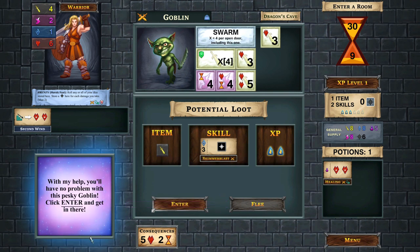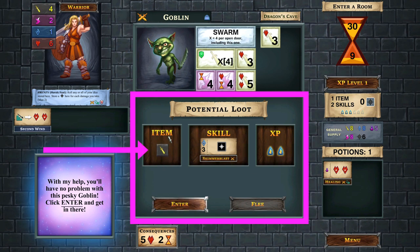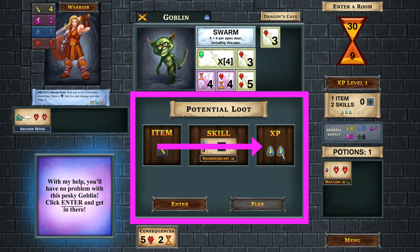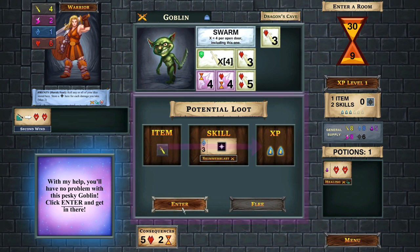It does end the turn and time passes when you flee. But this goblin looks beatable, especially looking at the potential loot. The item here would give us an extra yellow dice for rolling going forward. We could choose the skill - sacrificing any three blue dice to roll one black dice, which are wild and very valuable. Or we can take the two experience points to potentially level up, which adds more items, skills, and potentially black dice.